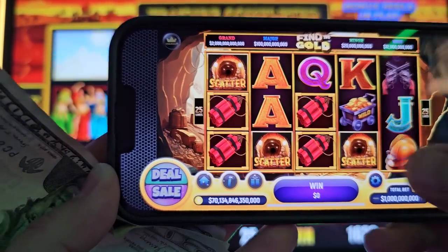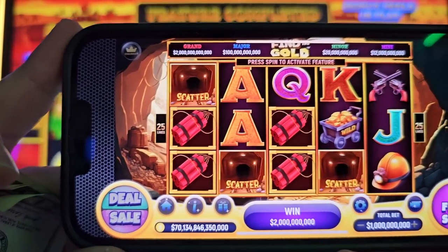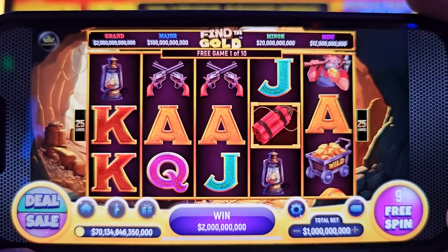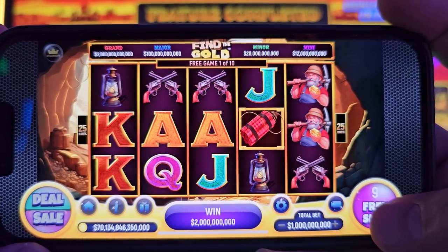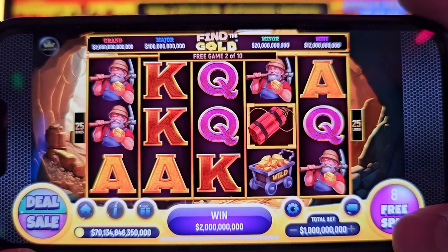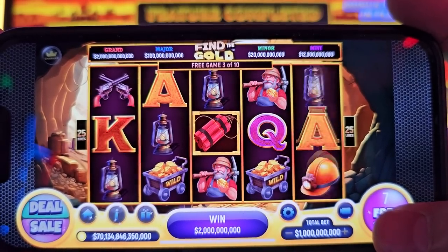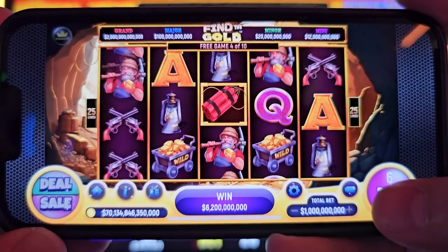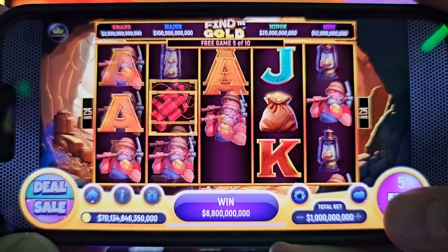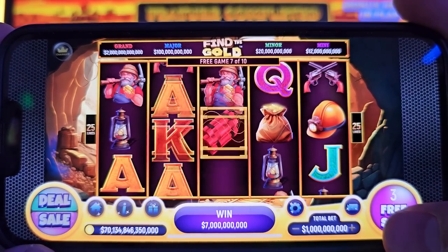Very powerful game and the bet size goes up to 1 billion - we can bet up to 1 billion guys. You need just six dynamites - see guys, we got the first spin bonus. Let's see what we're gonna get - we have a chance to get the bonus in the bonus. Six dynamites together trigger the Find the Gold feature. Also we can get a 4x multiplier on the third trip.